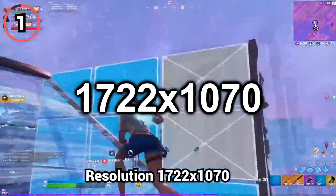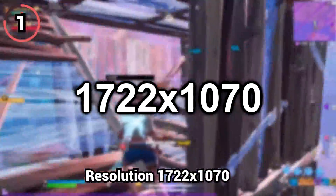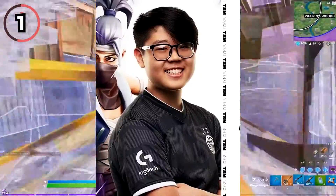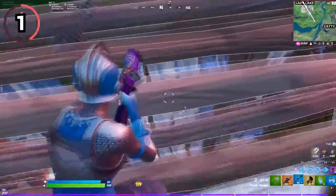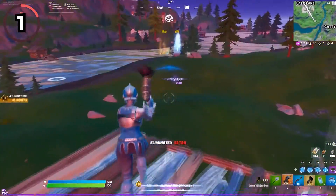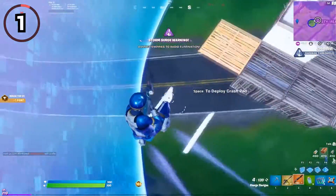By using the stretched resolution 1722x1070, you will immediately get an FPS boost. FaZe Dubs, Kanata, and other pro players popularized this resolution, and it has the perfect balance between boosting your FPS while also not making your game look too stretched.